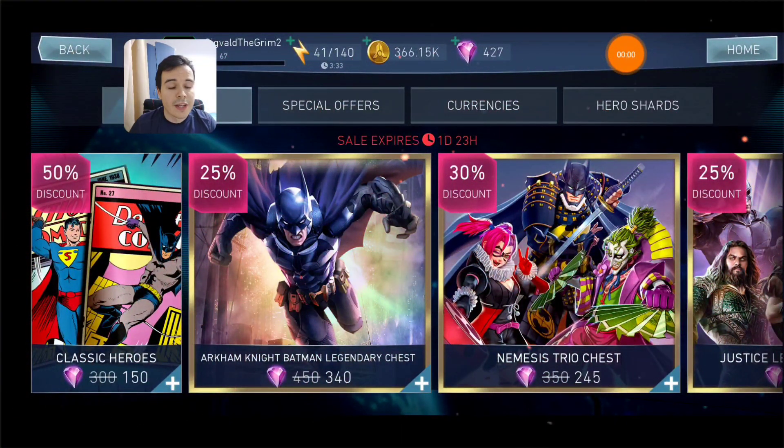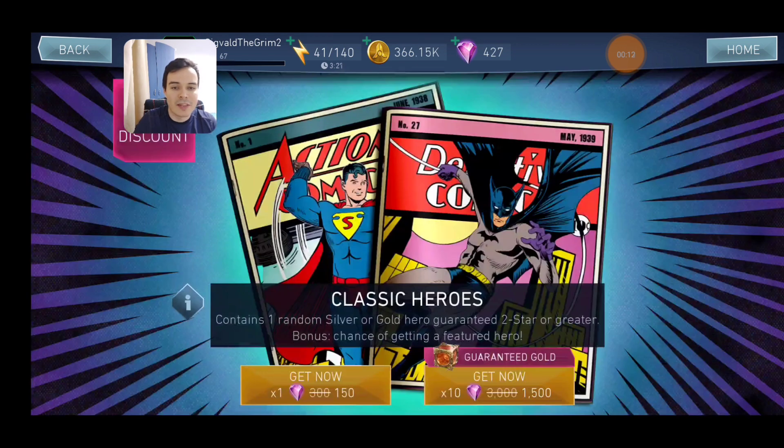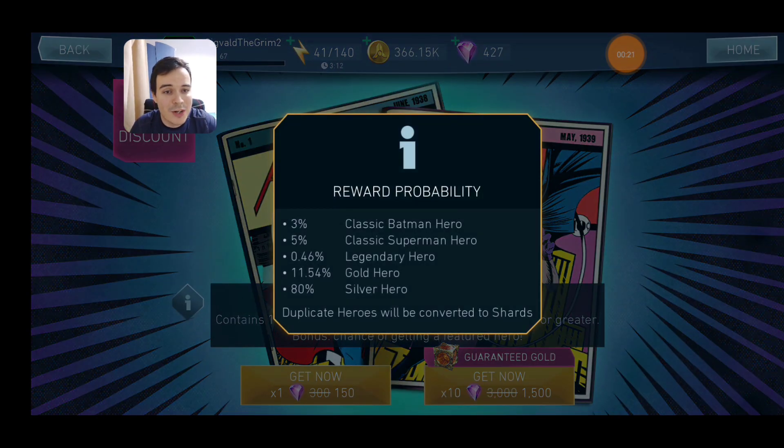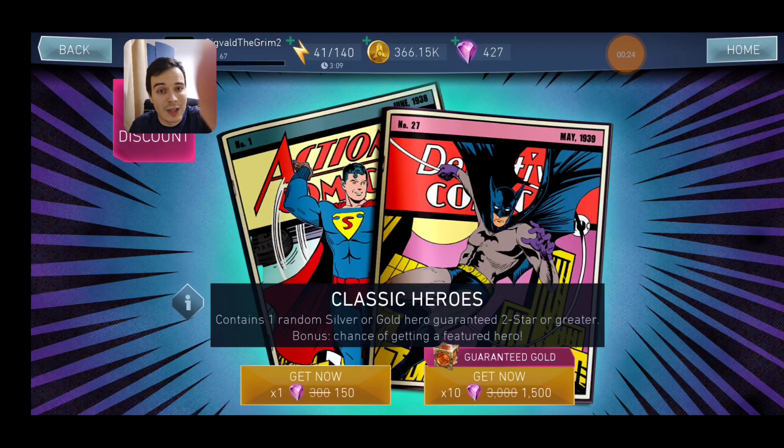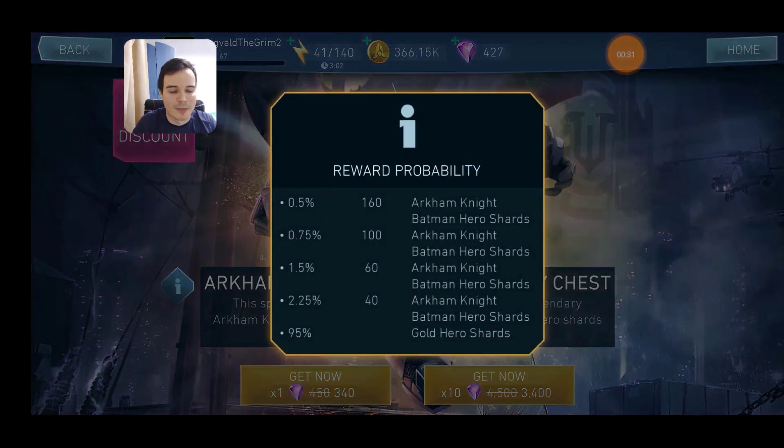Now let's get into the store. I did talk about the sale yesterday — now I'll go over all the chests on sale briefly and add some feedback from your openings. First, Classic Heroes is a pretty good chest because a lot of people got legendaries from it, including Arkham Knight Batman, and it's pretty cheap. So you might as well get this. The Arkham Knight Legendary chest is crap — it provides shards for Arkham Knight Batman, but guaranteeing him would be a huge gem expenditure. Only worth it if you're missing a few shards to unlock or promote him.